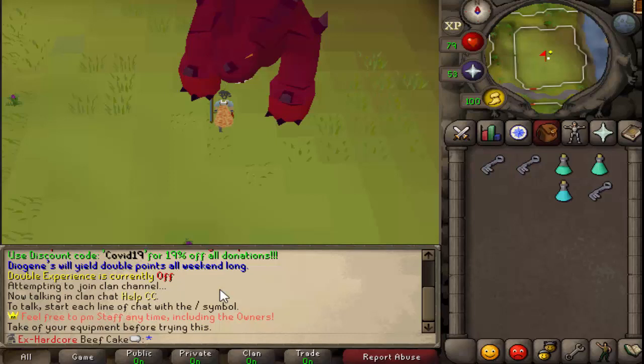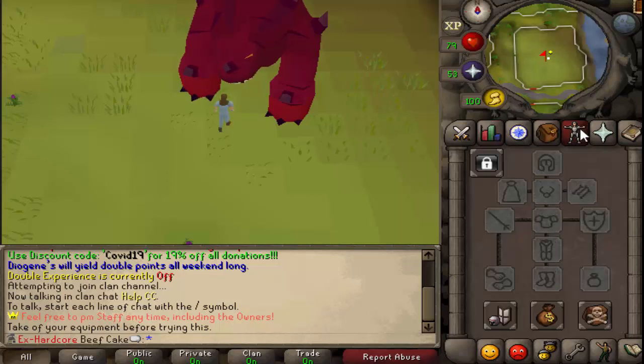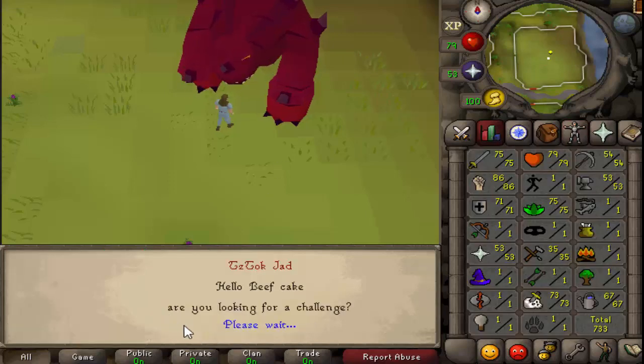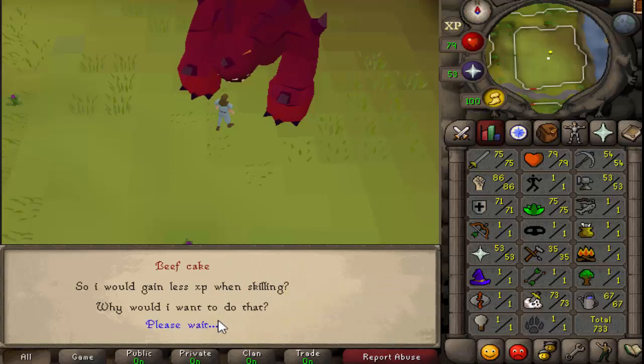Become extreme. I have to take my equipment off - that's why it didn't let me do it. Take your equipment off, all your stats will be reset. So rip my total over here. You can do it on any account. It doesn't have to be an Iron Man, it doesn't have to be a normal account, it doesn't have to be a hardcore.